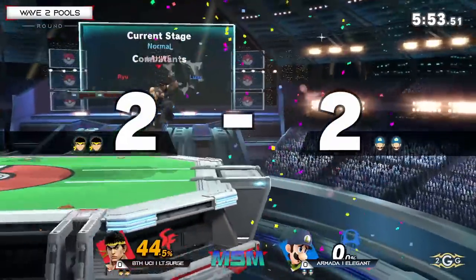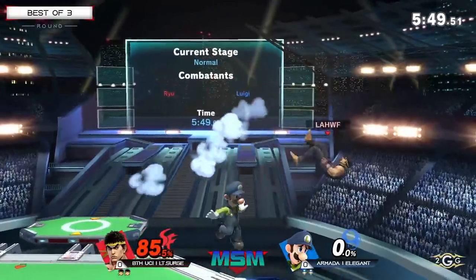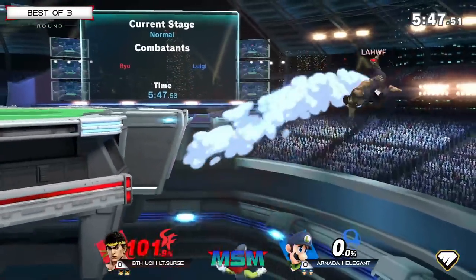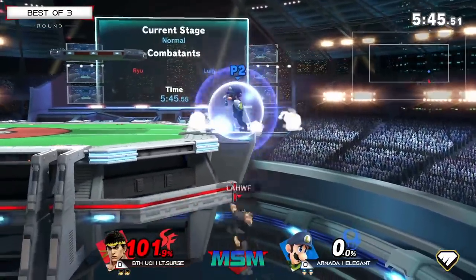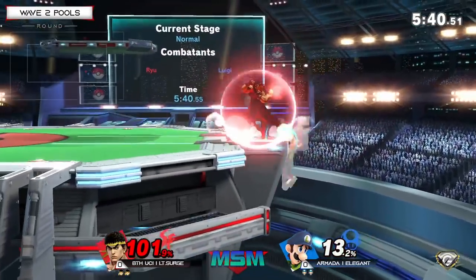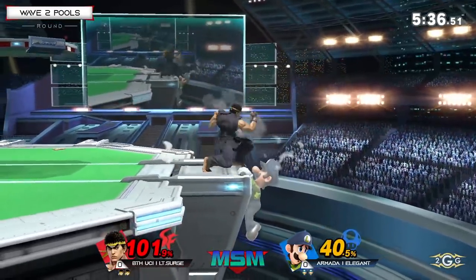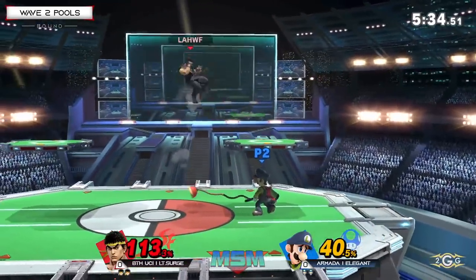What a combo — is that forward air into down air? Yeah, that was the weak hit of forward air too. Elegant finding a little bit of his aerial combo of his own — no Tatsu. And I love that stay being the jump for exactly when he needed it for the mix-up. 40% — Shaku, down tilt into Shaku — a very good way to build percent with Ryu.